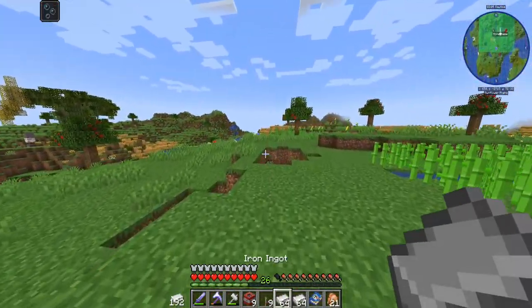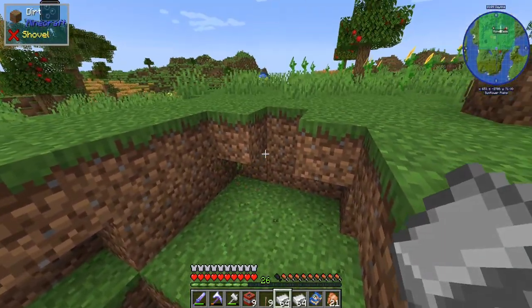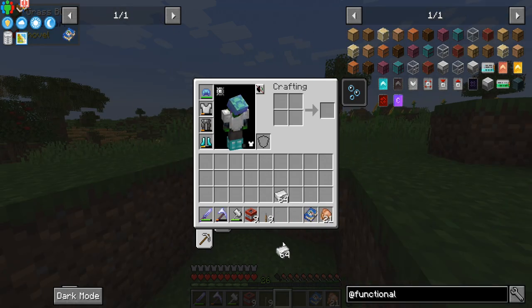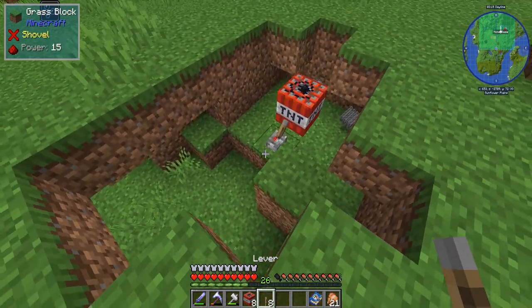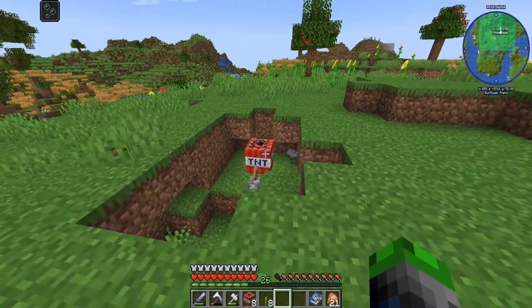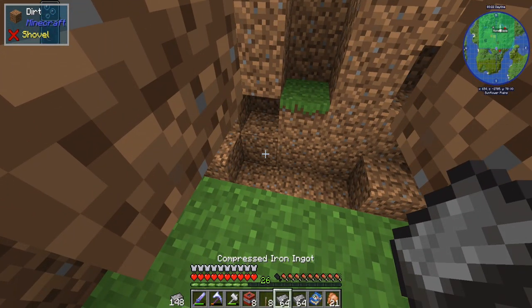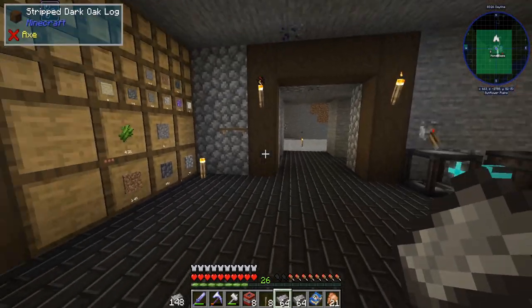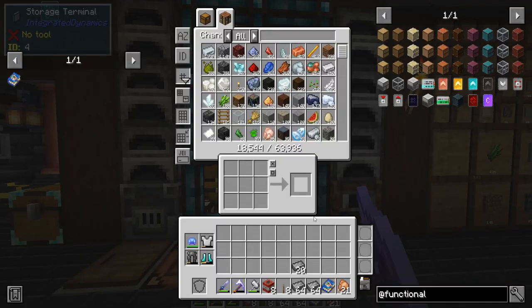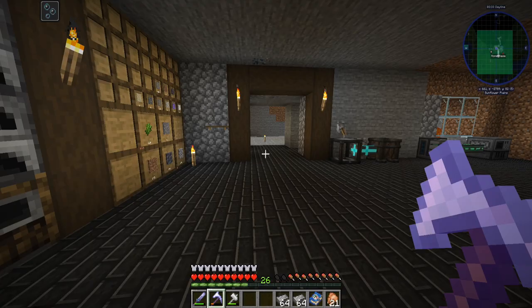Let's blow up some iron — this feels a little crazy! Compressed iron ingot — very cool. We put three stacks in and we lost about 44 to 46 ingots. That's all right, and we have a bunch of TNT left over which is good.